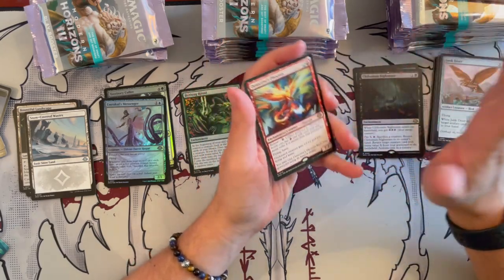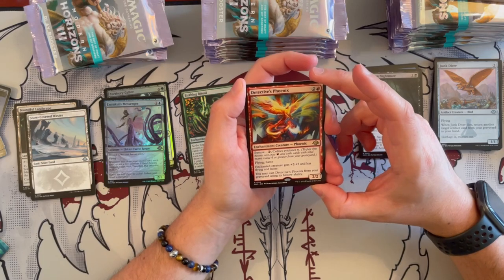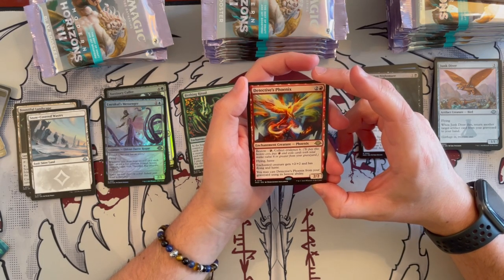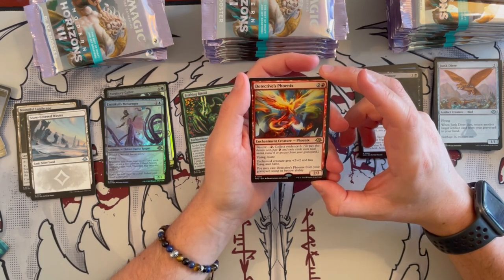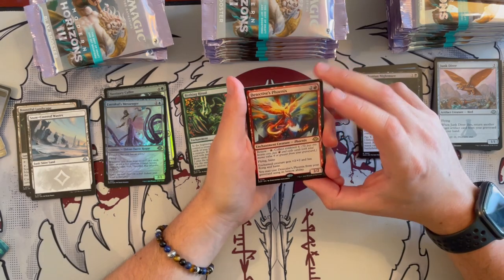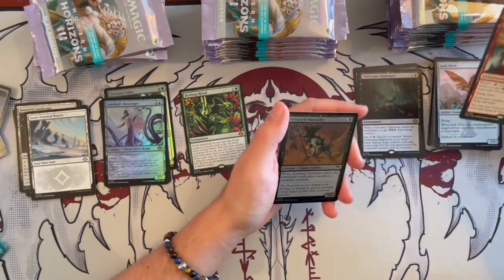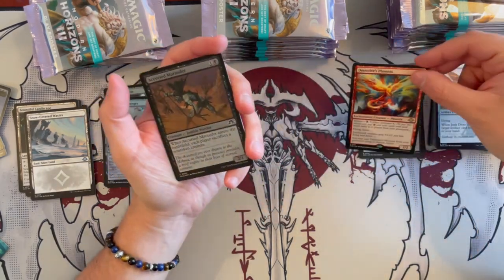Then we have the Tactics Phoenix — it's an Enchantment Phoenix that costs 4 with Bestow. It's a 2/2. Collect Evidence 6 — Flying Haste. Enchanted creature gets plus 2, plus 2 and has Flying Haste. And you may cast it from your graveyard using its Bestow ability. So when it dies, it's brought back as a Bestow. Not bad — quite cool.